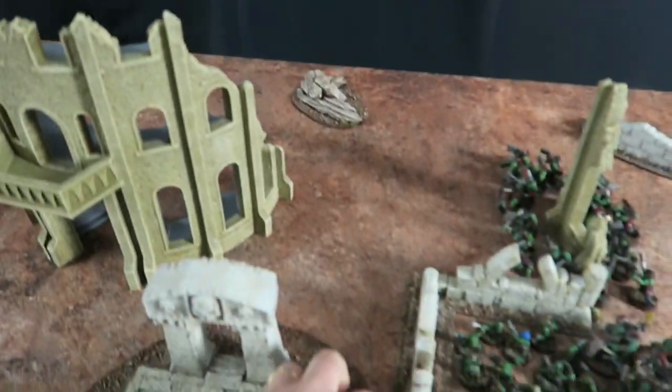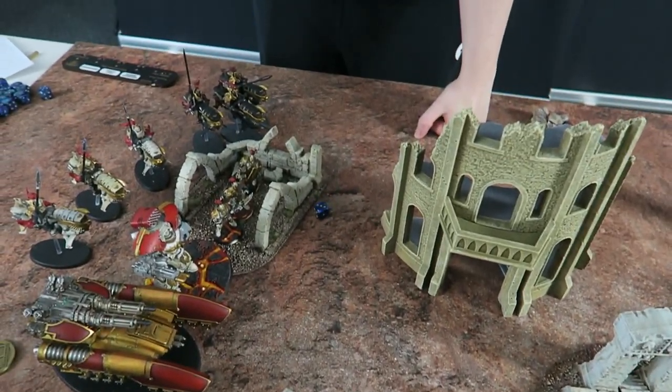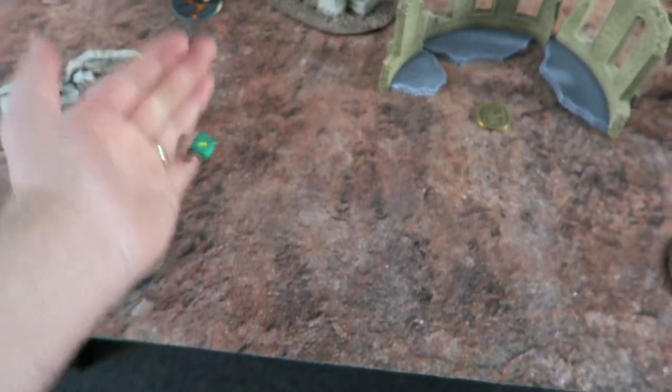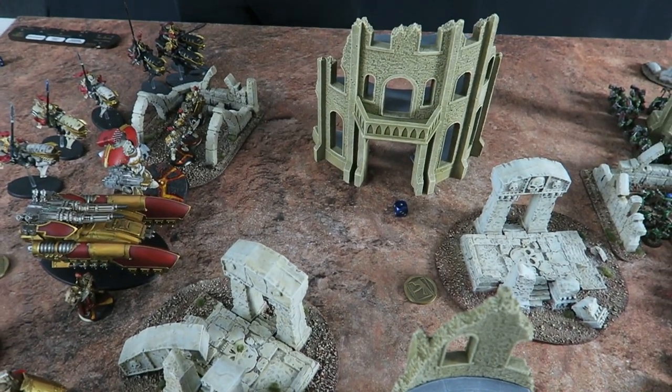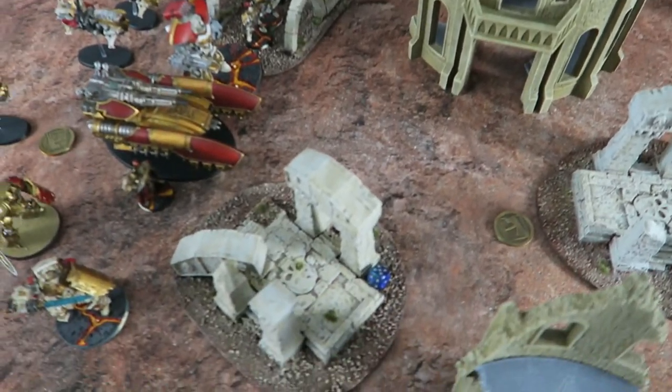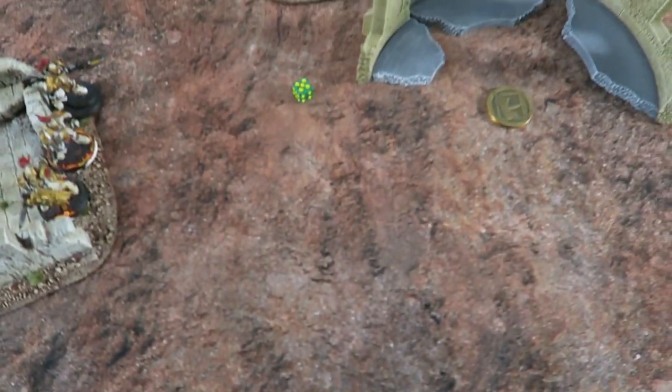We roll to see who goes first. Tom rolls a three, I roll a three — we re-roll. Tom rolls a one. I roll a five. The Orcs will be going first.